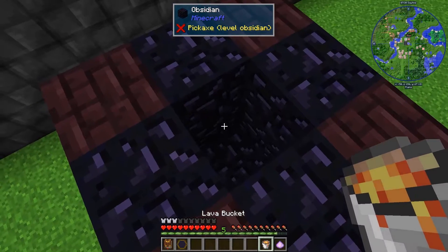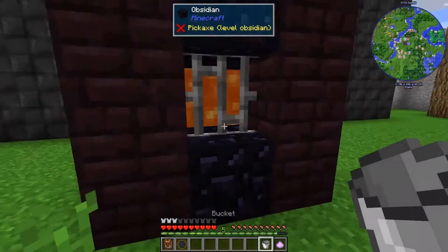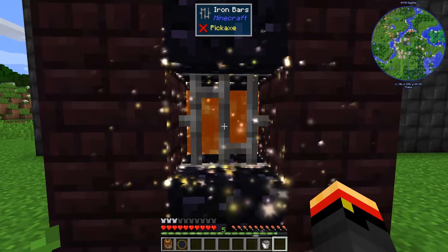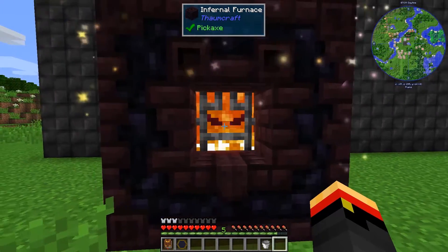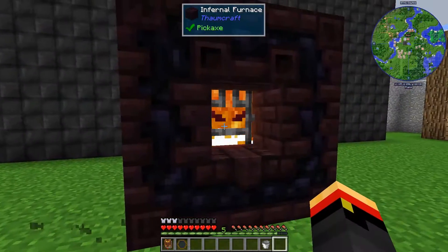All we have to do is dump the Lava in here and toss some Salus Mundus on it. There we go — an Infernal Furnace. And it looks pretty cool.